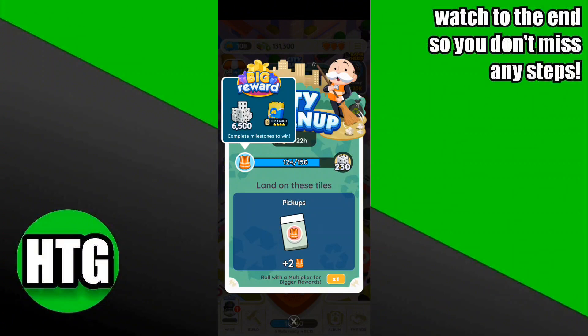You have to pick up the jacket. Land on these tiles and pick up the jacket option. By picking up the jackets, you can easily complete your milestones in the Monopoly game and win big rewards.